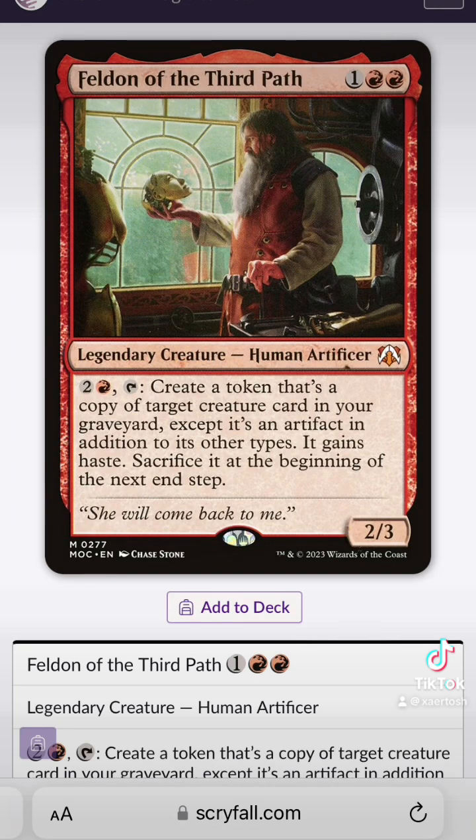Feldon can make a token of anything in your graveyard, and then you can make another token with Jolly Balloon Man. It's hilarious fun for everyone.